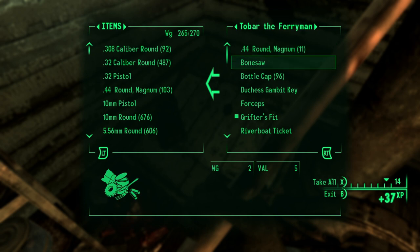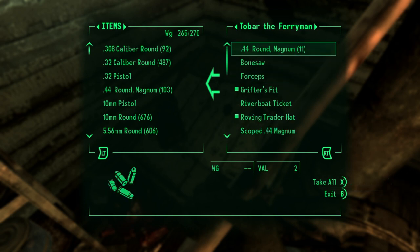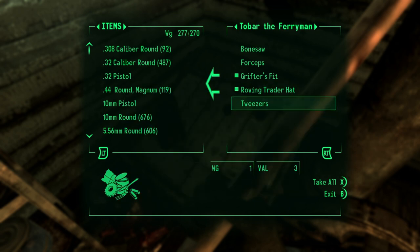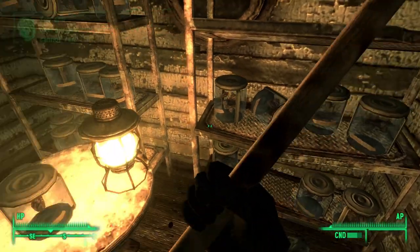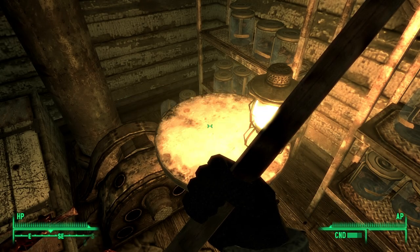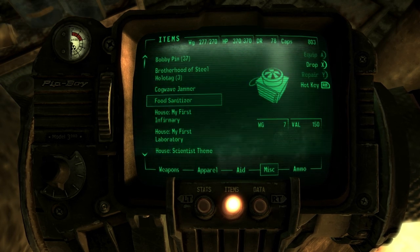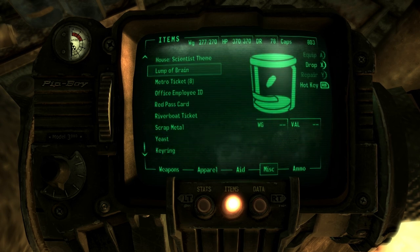We're going to that engine room. Well, if it isn't you — when you were under you should have been hurt. So it's true — why'd you do it? Why do we do anything? You travel the world, kill people, take trophies. I'm just gonna kill you. That works for me. Duchess Gambit key — nice. Is that my brain? Yeah, I don't like this dude. A lump of brain in my inventory. Okay, thanks.